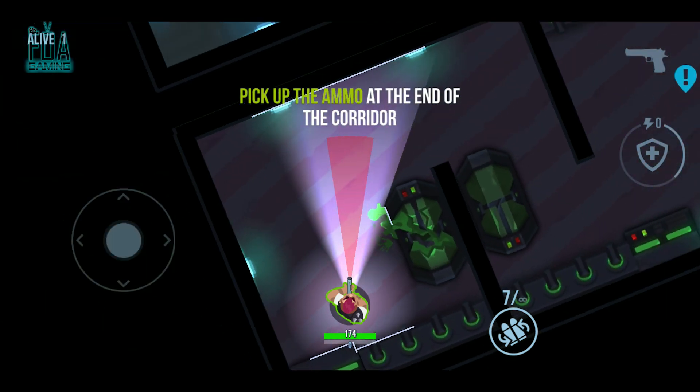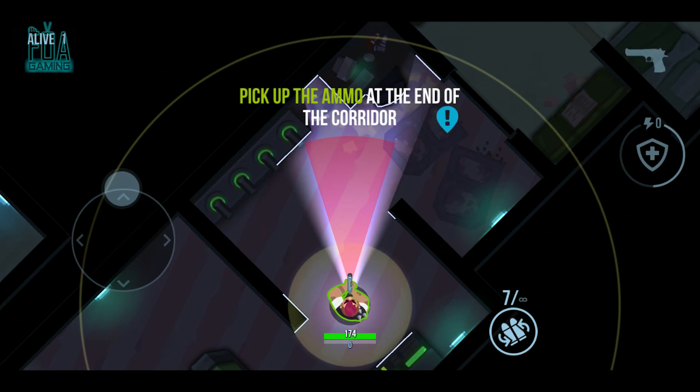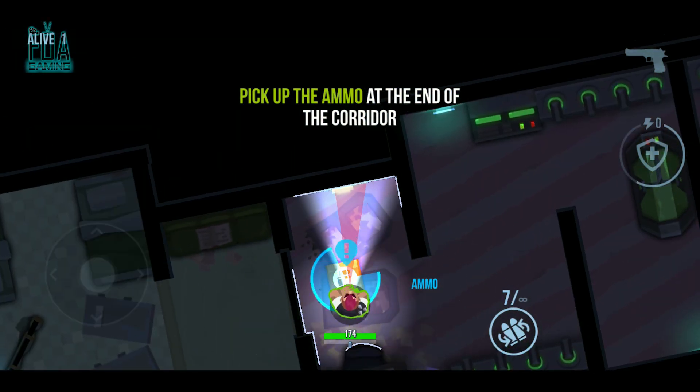I'm currently moving the left-hand side button to actually move my character, and using the right-hand side to change the camera angle.